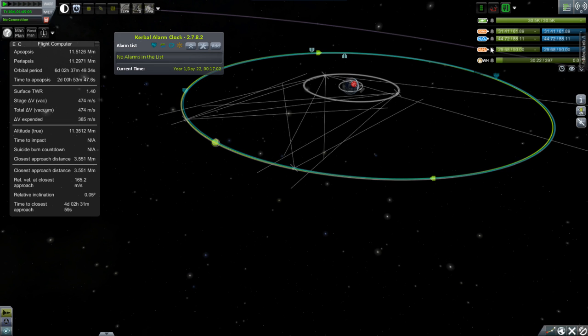Also from Trigger Tech is the Alternate Resource Panel. It puts really cool little icons next to all the resources and has many options for sorting them exactly how you want, putting in little lines to separate different sections, and nice little arrows that point up or down based on whether you're currently gaining or losing that resource. It also splits up the bar into current stage as well as overall craft.